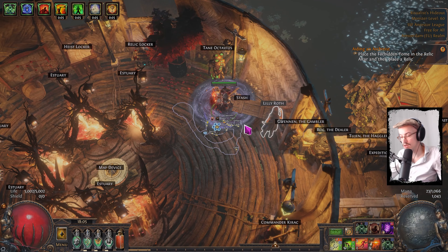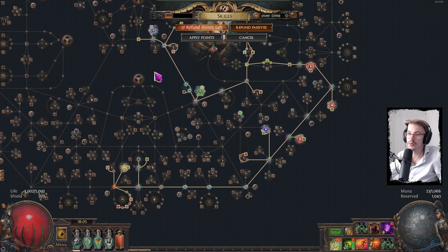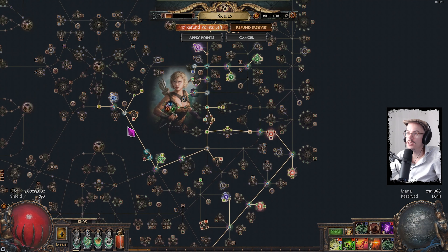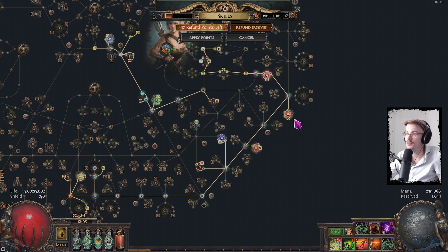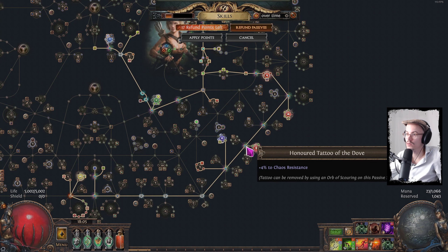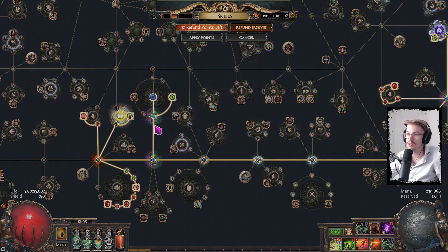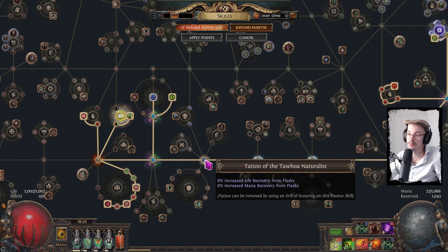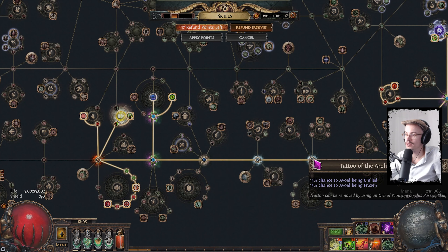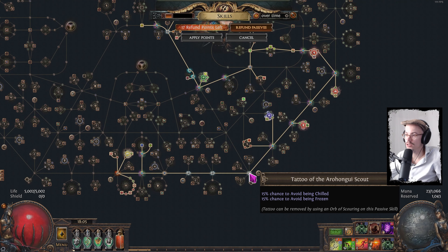I can show you the skill tree. It is mostly following the build guide but I've made a few smaller changes. I have tattoos all over the place — I don't think I have a single attribute node that's still untouched. It's a combination of elemental resistances, Chaos Res, Life Recovery from Flask. The Chill and Freeze Avoidance is coming from seven of those tattoos.